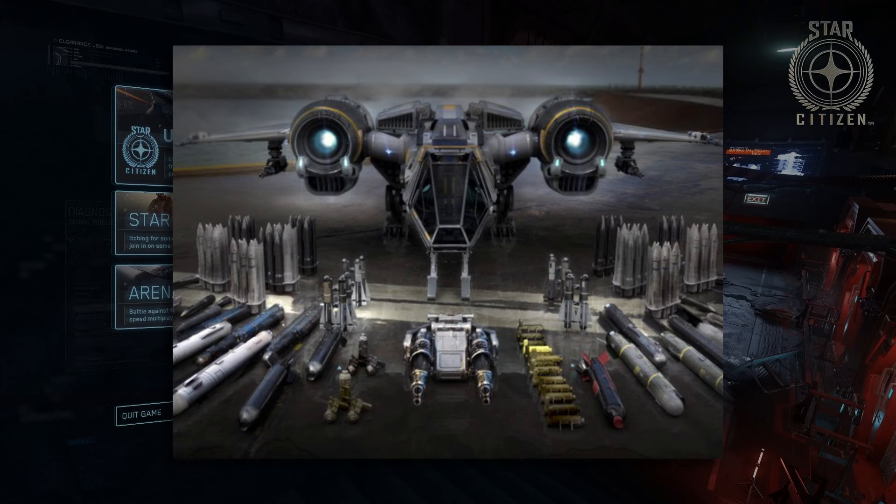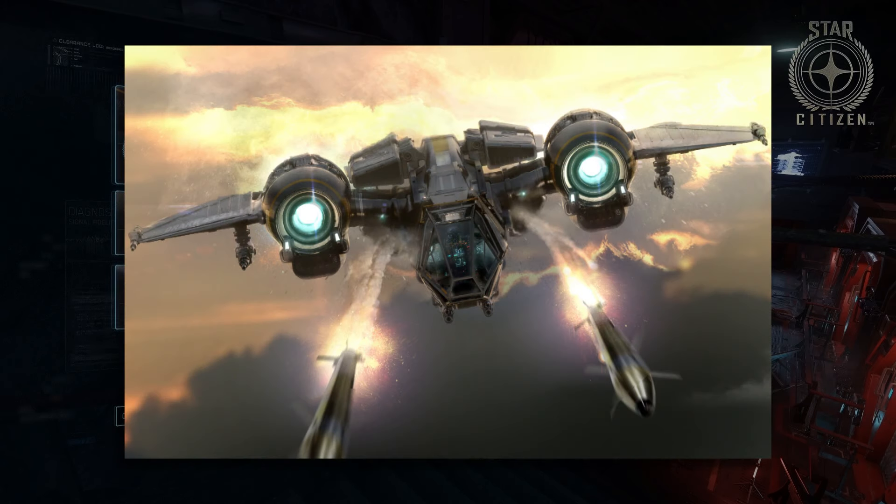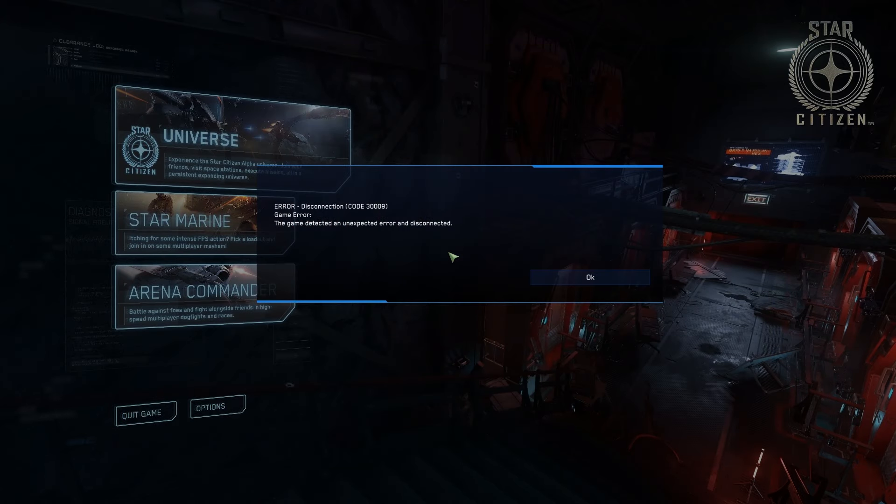Here you can see one of the original concept art images of the Drake Buccaneer, outlining the fact that it was something of a flying arsenal — and the missile pods are absent now in the video. They state that the ship is in the advanced gray boxing phase, so I'd say they probably just omitted the missile pods because they weren't ready to attach that asset yet. I don't think it's panic time — I don't think it's some kind of deception. The missile pods just aren't ready yet.